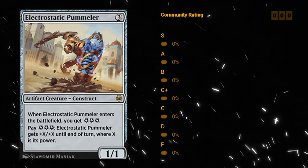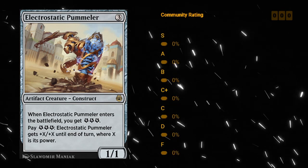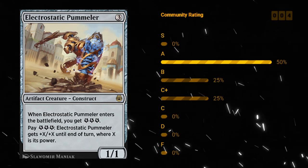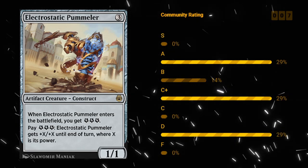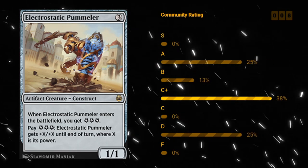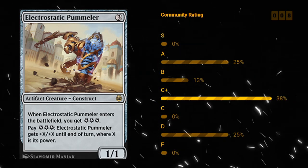Electrostatic Pummeler — a three mana 1/1 artifact creature Construct at rare. When it enters the battlefield you get three energy, and you can pay three energy to give the Pummeler plus X plus X until end of turn where X is its power. This is a very fun build-around for constructed — if you can generate a ton of energy and play some pump spells before using the ability, it can potentially one-hit KO the opponent. For limited, not a great card, but if you've got some pump spells in green or red and other energy cards this could be okay. I wouldn't rate Pummeler too highly because of its constructed applications — probably a C or C plus.